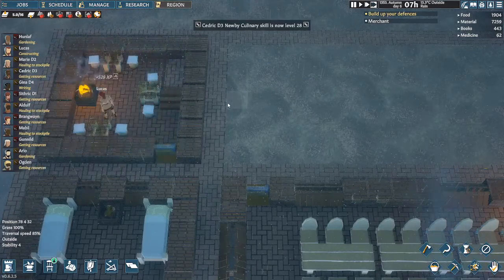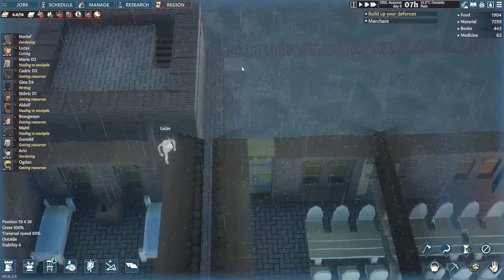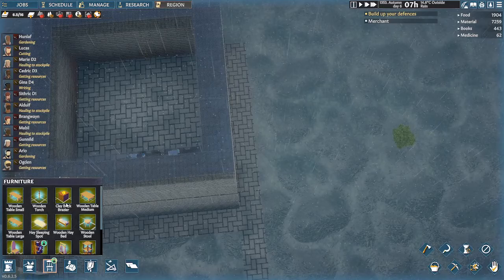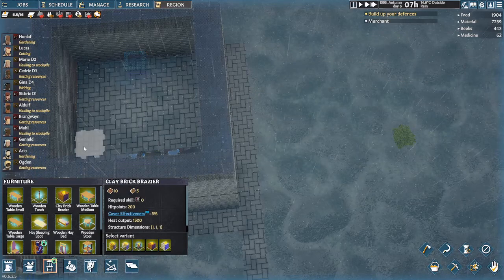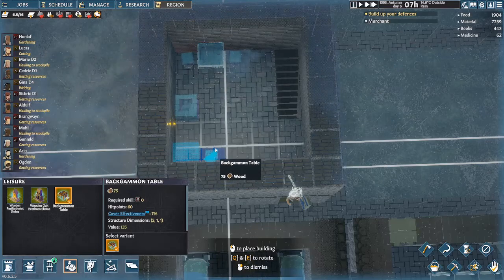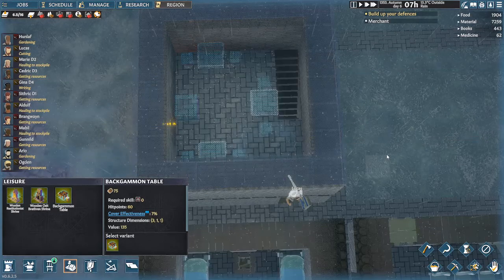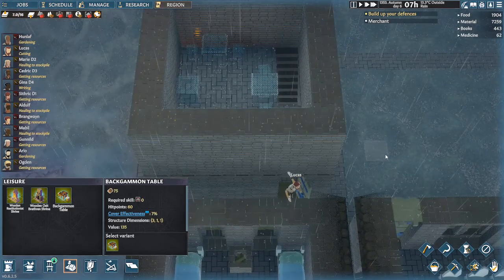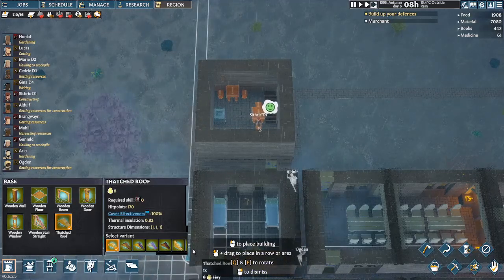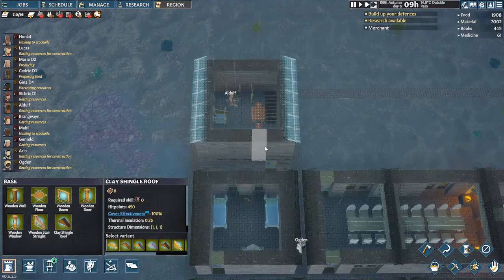They're not going to have any problem getting around that. So we'll put them upstairs - let's put our brazier in there because you want them to be warm in the winter. Then we'll put a table there, table there. Very good. While we're at it we should probably put a roof on, because I imagine the fire is not going to really do much if they don't have a roof. There we go. They need water - let's go downstairs.